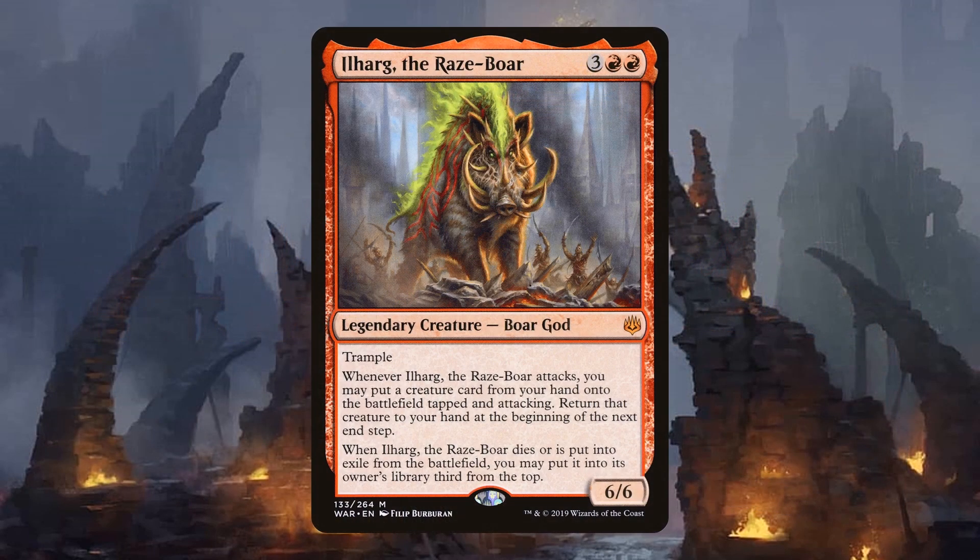Ilharg the Raze-Boar is 3 red red for a 6/6 legendary boar god with trample. Whenever Ilharg attacks, you may put a creature card from your hand onto the battlefield tapped and attacking, then return it to your hand at the beginning of the next end step. Like all War of the Spark gods, when Ilharg dies or is exiled, you may put it into its owner's library third from the top.